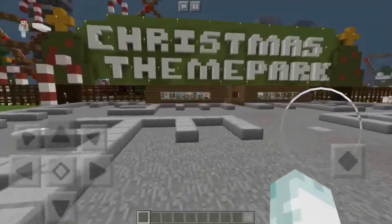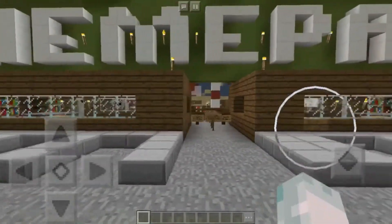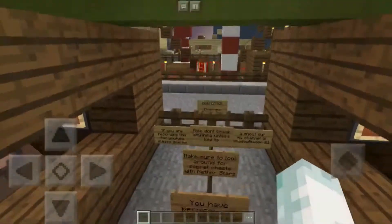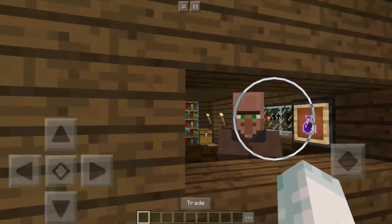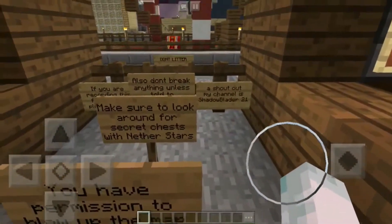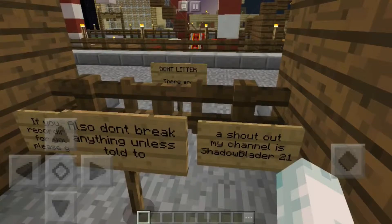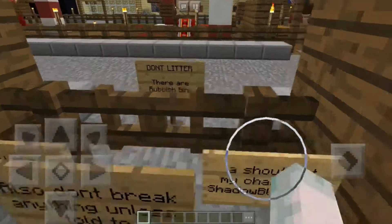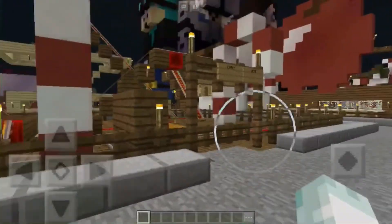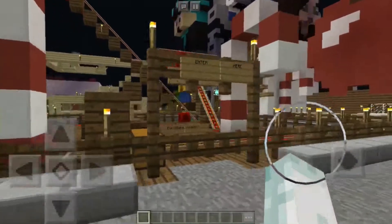Nothing says Christmas more than a theme park. You've got your little parking lot, come through to the ticket gate — and I'm not going to pay, so you have permission to blow up the map afterwards. Make sure to look around for a secret something. Also a shout out to ShadowBlader21 — I'll leave your link in the description. Thank you for building this map, it's amazing. I love that you've got rubbish bins keeping the world clean.